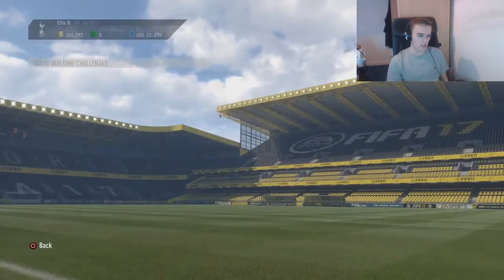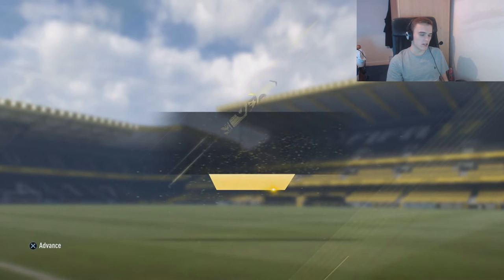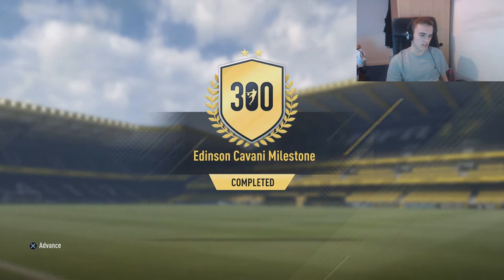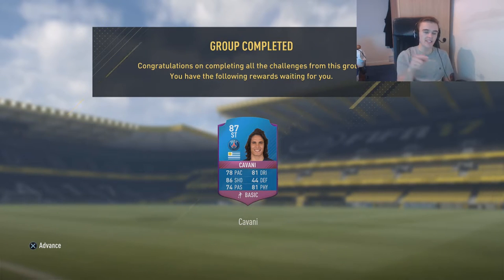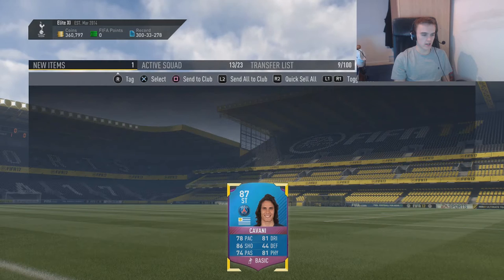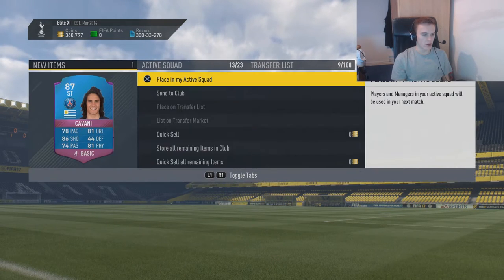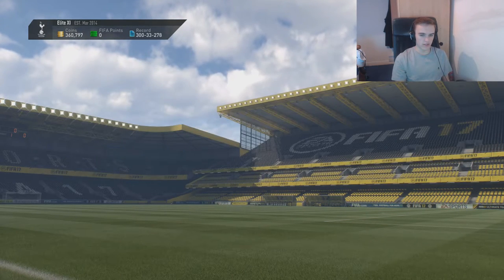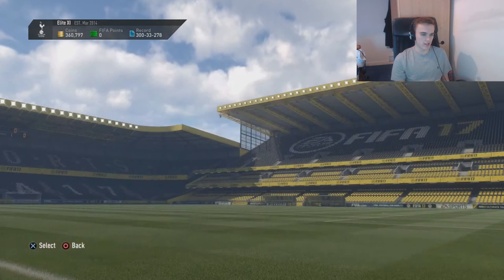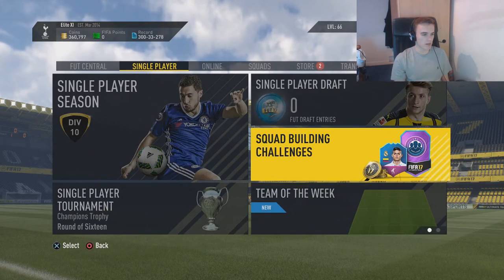And we have completed the challenge - I'm loving that animation, I really am. We get our 300 goal 87-rated Edison Cavani and we are going to send him to the club. Hopefully I can put him to good use, but let's open these packs nonetheless.